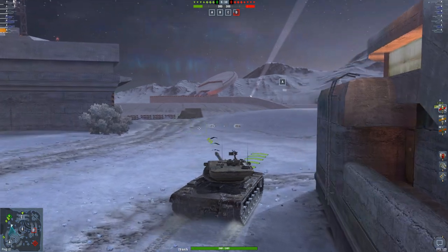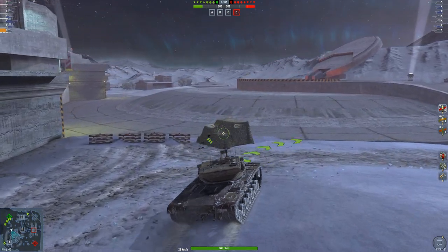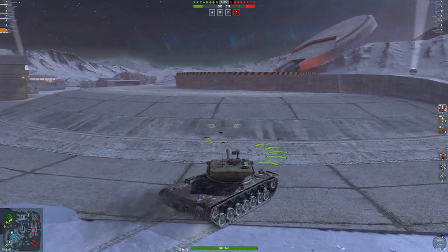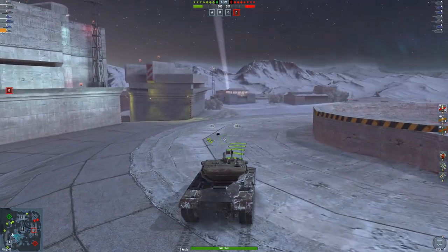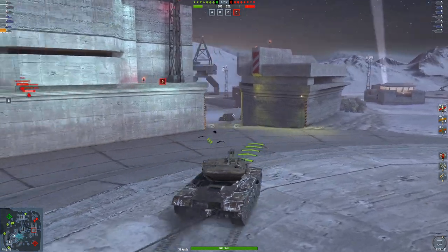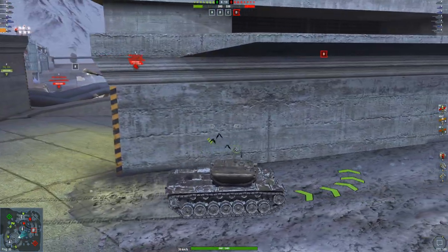Look at the TVP — 4-shell clip, able to get all of it out in 4.5 seconds, dealing 1,230 damage, and its dispersion after shot is so good that it will fully aim in as soon as you've fired, which is insane. The T57 Heavy has over 3,000 DPM, and this is a heavy tank — also with pretty decent armor now and great penetration and accuracy. The 50B has a 4-shell autoloader making it incredibly deadly, especially against enemies who don't understand how to counter it.